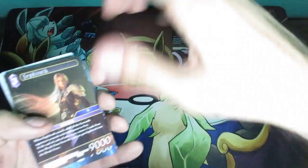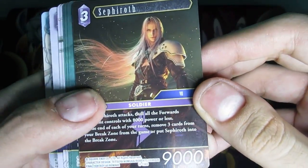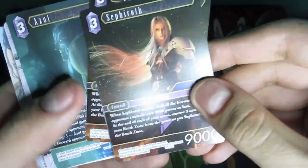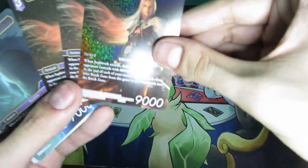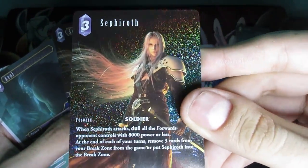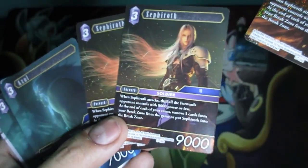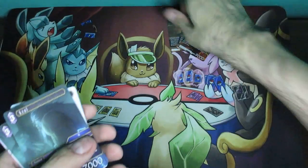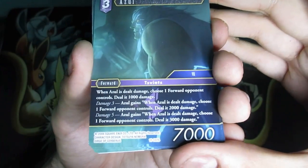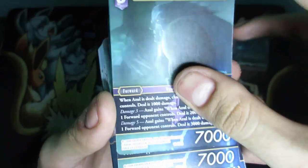Here's another Sephiroth — they give you three copies of Sephiroth, but only the one in the front is actually the foil, as you can see as I'm moving it around. The others are not foil. Then here we have Azul — this is from Final Fantasy VII: Dirge of Cerberus.